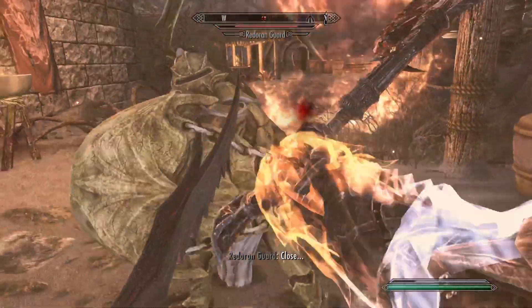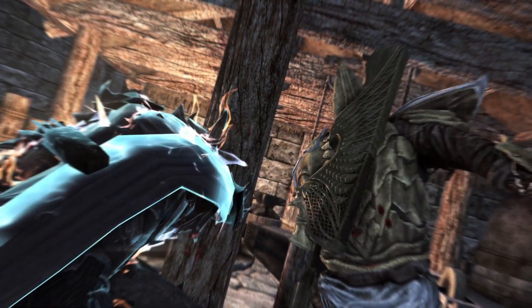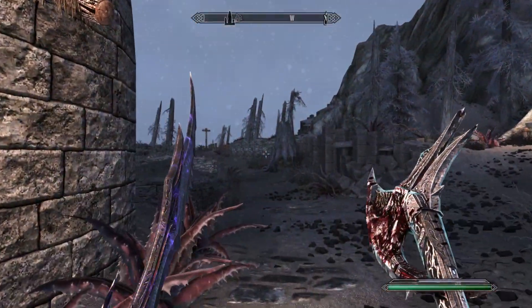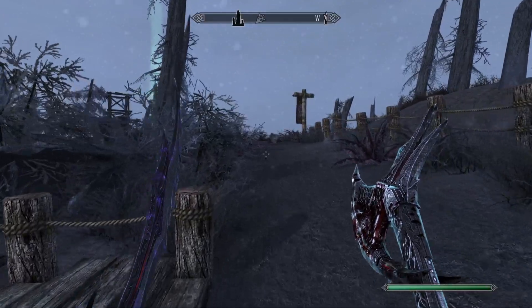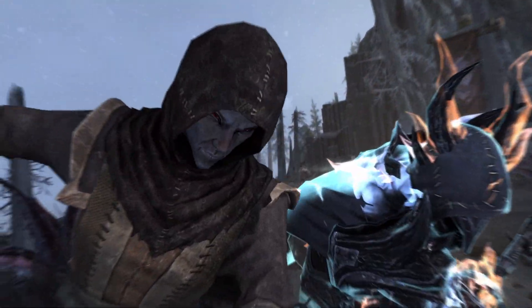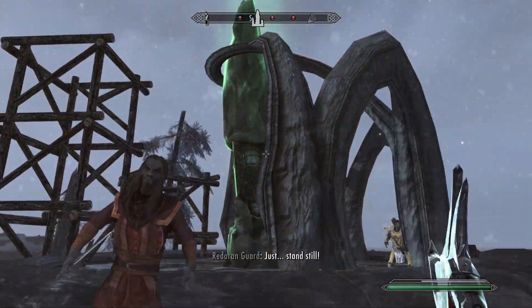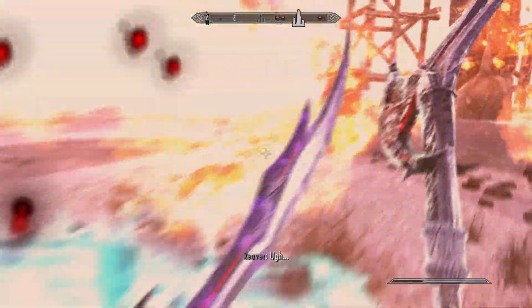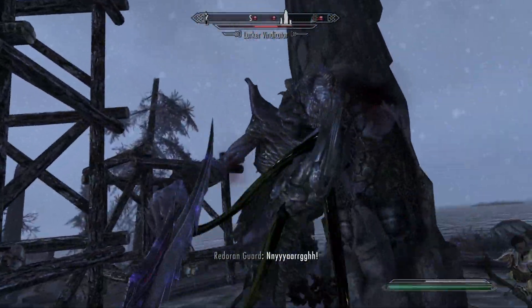Moving on — I'm just going to ignore those guys and pretend like nothing happened. So if we use the Bend Will shout again on this stone, I'm going to do it at least three times because it releases the Lurker. The Lurker has risen. So kill this Lurker Vindicator again.